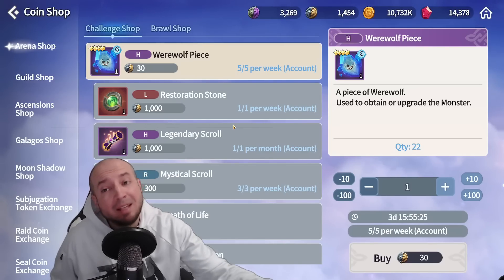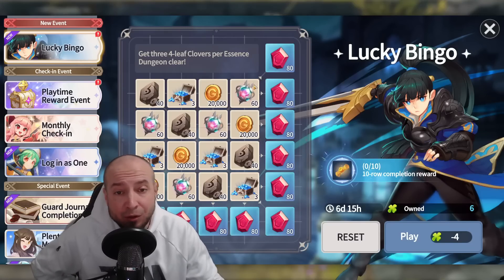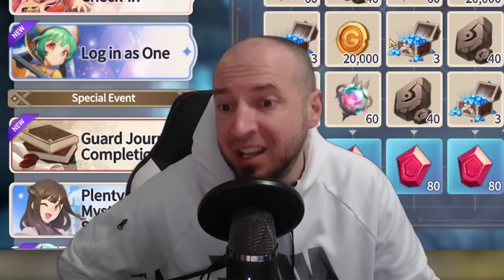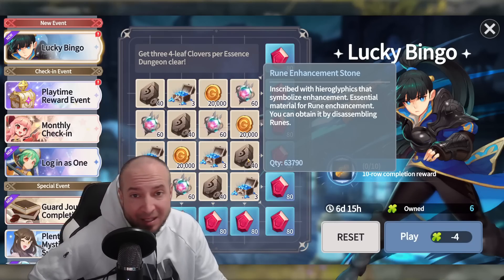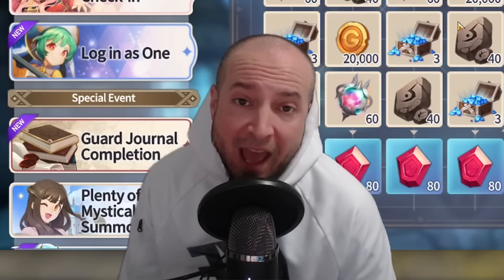A restoration stone has been added to the arena challenge shop. All servers — NA and EU Asia — have the new lucky bingo event, though it's a bit silly because EU Asia servers get refining stones in theirs while North America only gets rune enhancement stones, which feels like we get the short end of the stick.